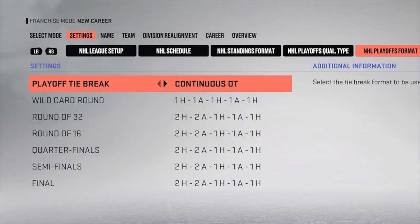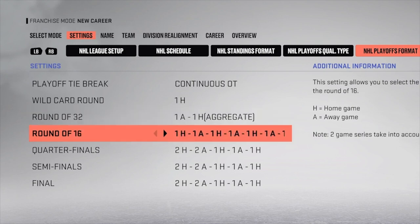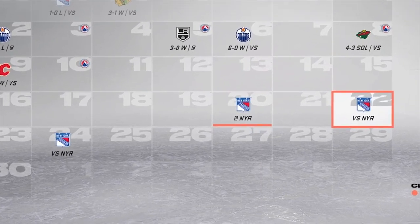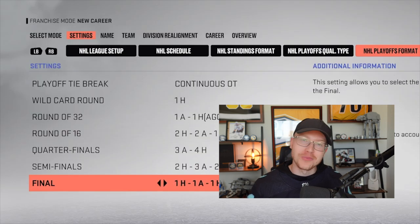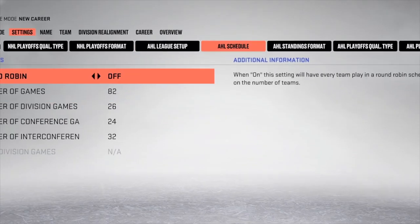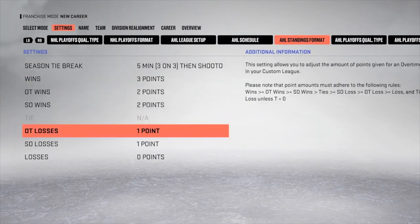Depending on the number of rounds you select, you can change the number of games played in each round — supporting one, three, five, or seven games, as well as a two-game tie-getter. So if you want to play a seven-game series where you play the first three games away and the next four at home, you can do that. If you want to play an alternating schedule, you can do that as well. Everything you can do with the NHL schedule, playoff format, or league setup in general — you can do that.